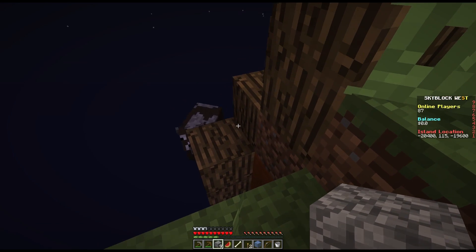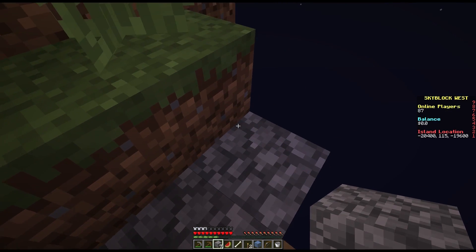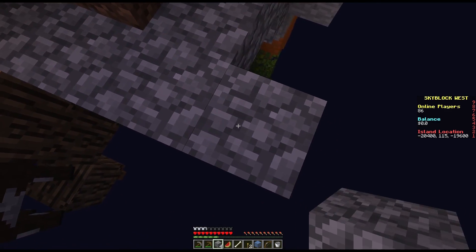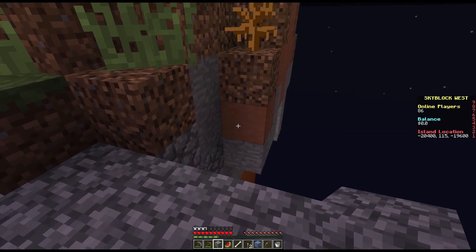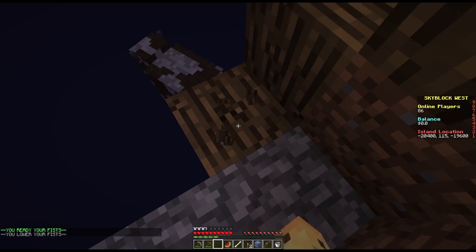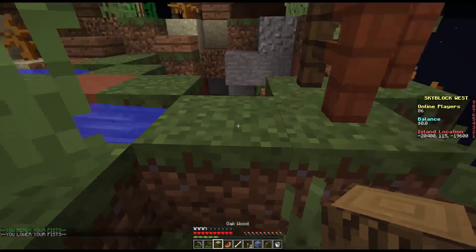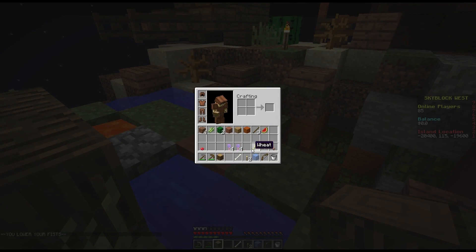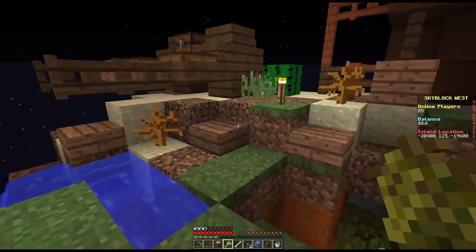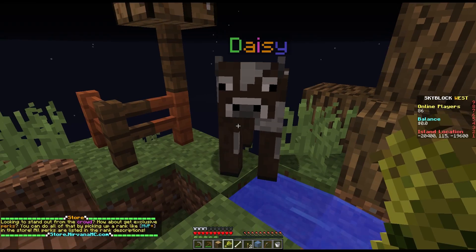We'll take all the dirt we can and also some stone, and expand the island a little bit. Using the cobblestone, I could just go this way - place a block over down there. This will be like a lair I place things on top of, and boom, we've got ourselves some room to grow some melons. I also have a cow right there - oh, she's named Daisy! They named the cows for you. I love that.